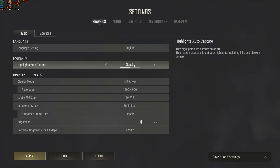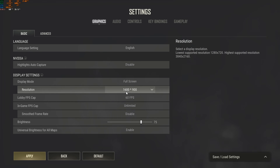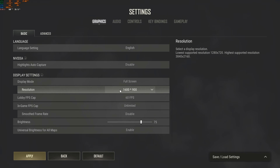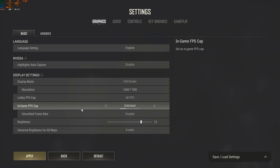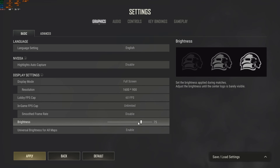With highlights auto capture, make sure you disable this — if you have a low GPU it will consume your resources. You can do it manually from the keyboard if you use it. For display mode, if you like borderless go with it, or windowed, or if you want to use your full screen refresh rate make sure you use full screen. For resolution, go with full HD. For lobby FPS cap, cap it at 60 FPS, with in-game FPS unlimited. Disable this one. Brightness — I prefer to use 75.